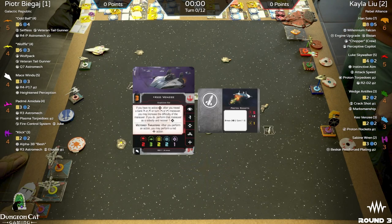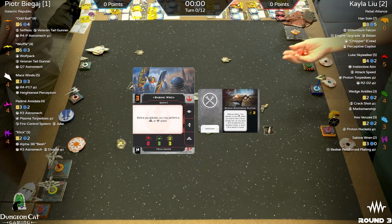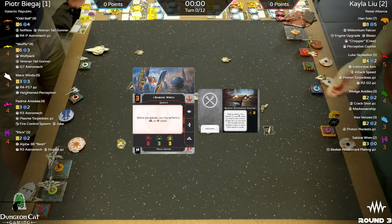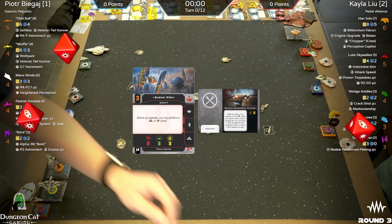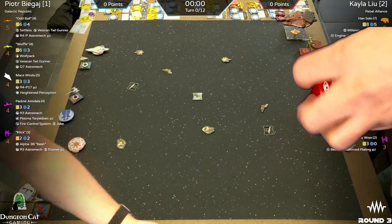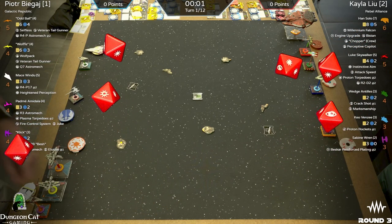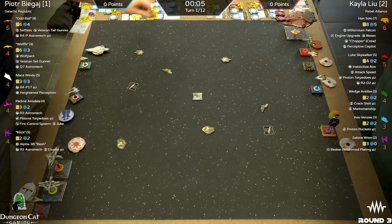Then Keo Benzi — another great A-wing — Proton Rockets, just adding that lethality. An A-wing with a Force is always wonderful, very maneuverable. Sabine Wren, the Rebels' favorite two-point ship right now — great to see her. Before you activate you can do that barrel roll or boost action. Just an all-around great scenario getter with Beskar Reinforced Plating — probably the upgrade to take for Sabine.